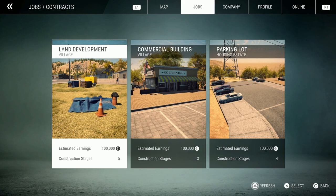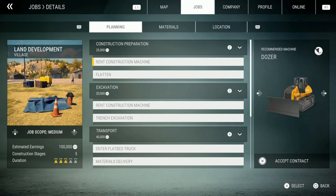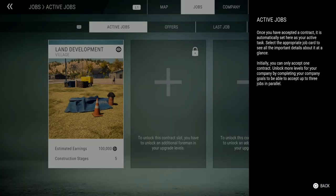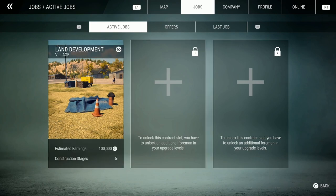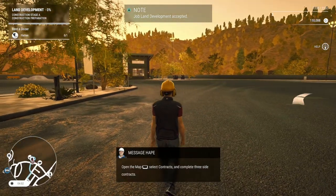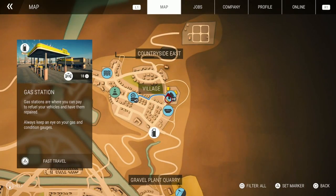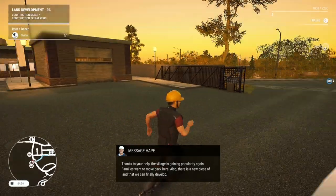These jobs are actually a lot more complicated than the first two. We're just going to start off with the land development. First thing is we're going to rent some construction machines — specifically the dozer. Let's accept the contract and head to the vehicle dealer.